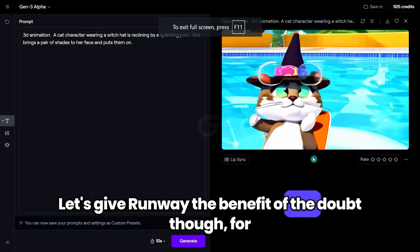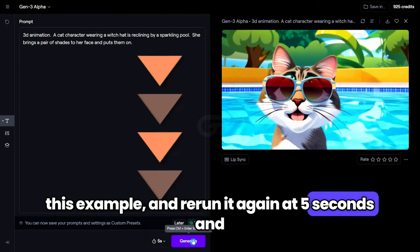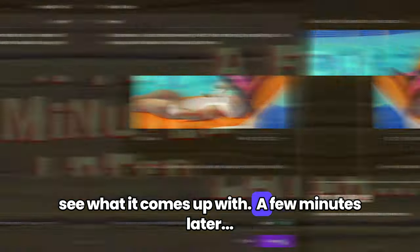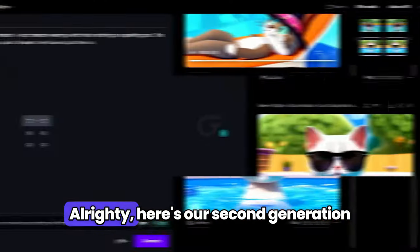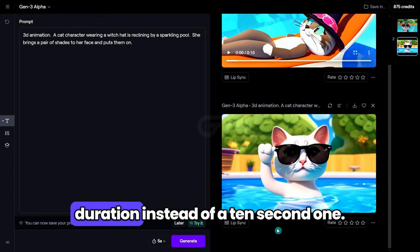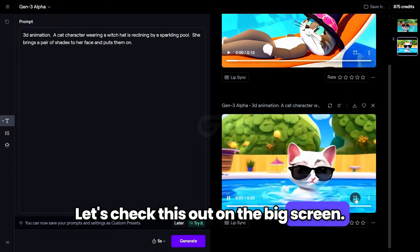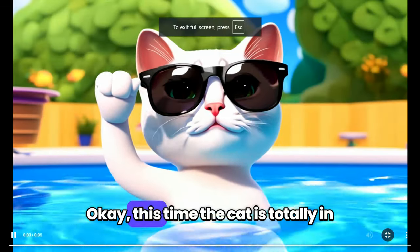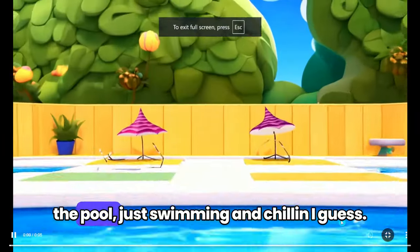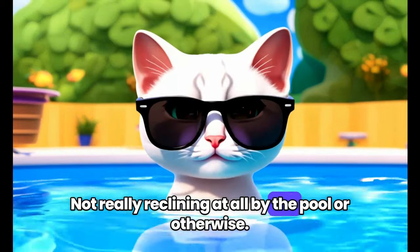Let's give Runway the benefit of the doubt though for this example and rerun it again at 5 seconds and see what it comes up with. A few minutes later — alright, here's our second generation, this time at a 5 second duration instead of a 10 second one. Let's check this out on the big screen. Okay, this time the cat is totally in the pool — just swimming and chilling. Not really reclining at all by the pool or otherwise.